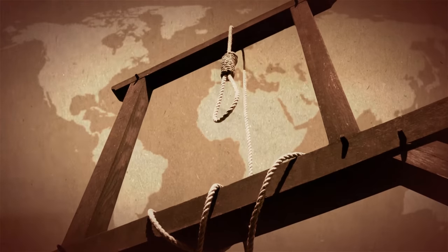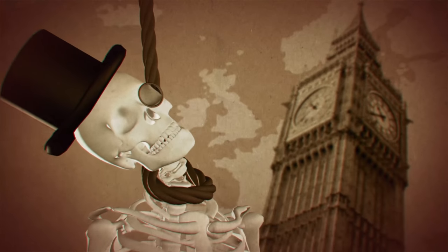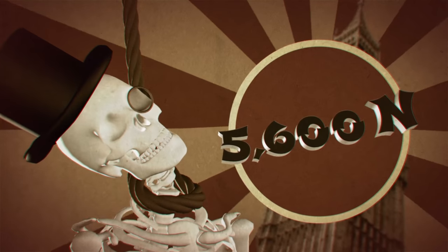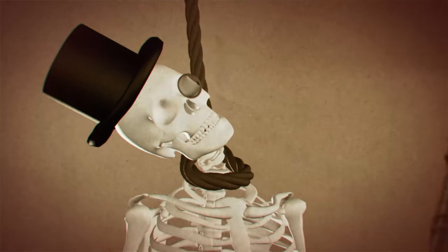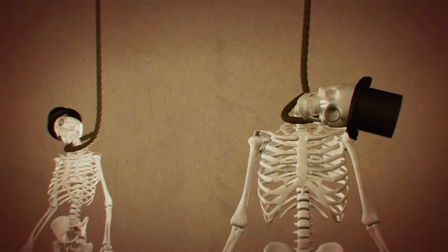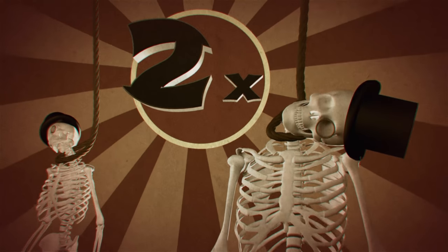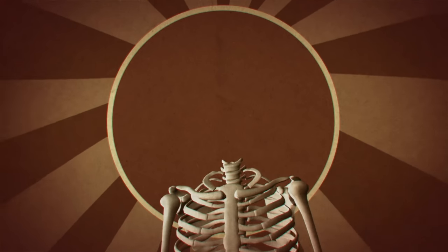The closest analogy to an uppercut to the face is hanging. In 1872, the measured drop was introduced in Britain and was designed to deliver 5,600 Newtons of force. It consistently and reliably broke the victim's neck. Now Zangief has a pretty thick neck, but Ken can deliver twice the breaking force. Another consequence of the measured drop: decapitation.